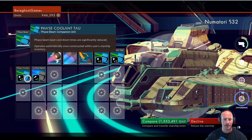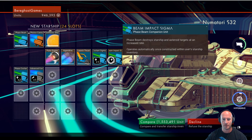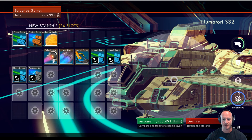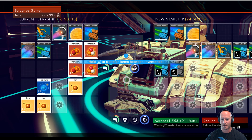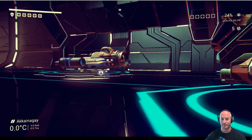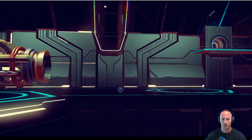He's got a phase coolant for his beams and cooling for his photon cannons. 24 slots — that's a good one, but unfortunately I do not have 1.5 million units for that one, it's very expensive. Looks like we've got one more coming in.